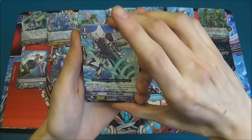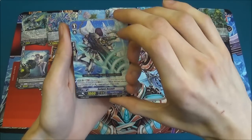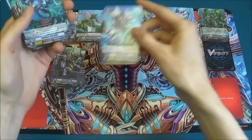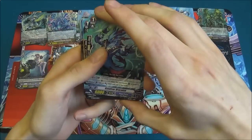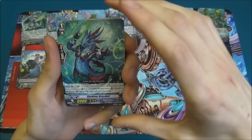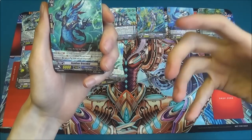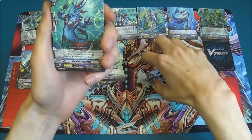Railgun Assault, who is the 10k grade one with a generation break of one. Gun Driver Dracokid, who, when he's at a generation break of one, gives the extra 4k — so he's boosting your Vanguard for 10k.